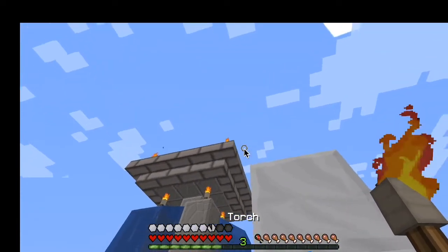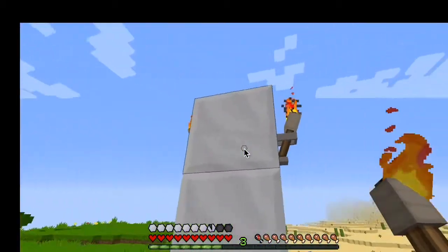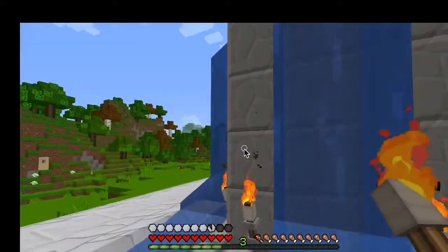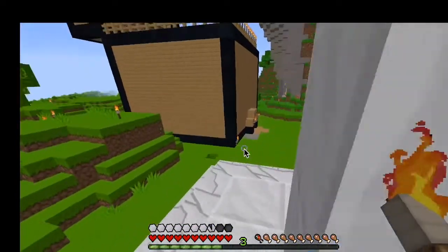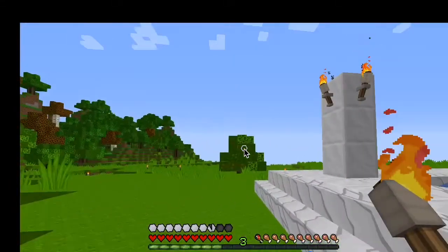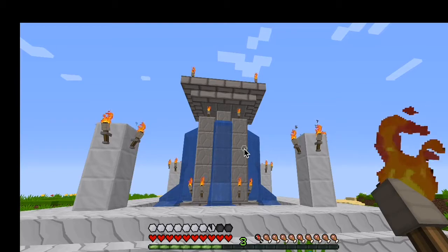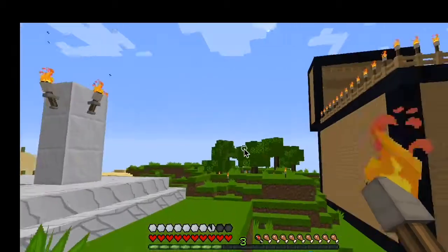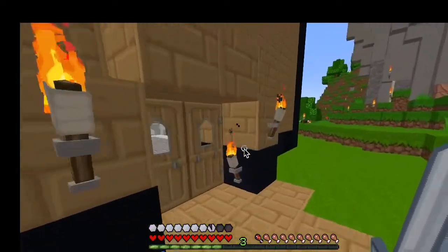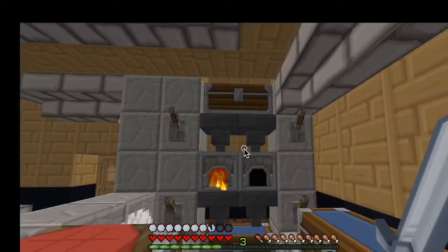Now we just have to finish lighting the thing. I did not plan this build out at all, as you can probably tell by the mistakes I'm making. I think that's sufficiently lit. I do eventually want to automate this and detail up around it a bit. I really like this fountain — it's kind of going to be the center of the base. Hope you guys enjoyed — like, comment, subscribe, and I'll see you in the next episode!